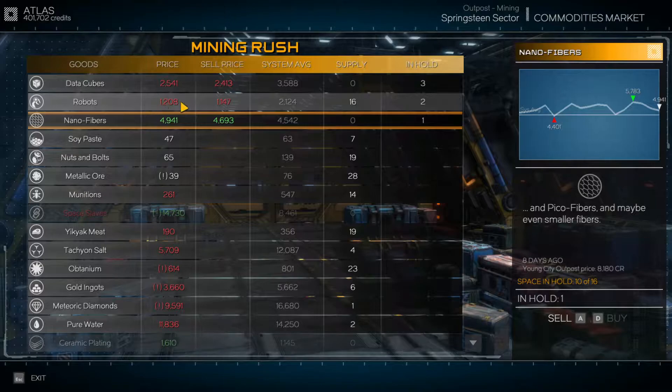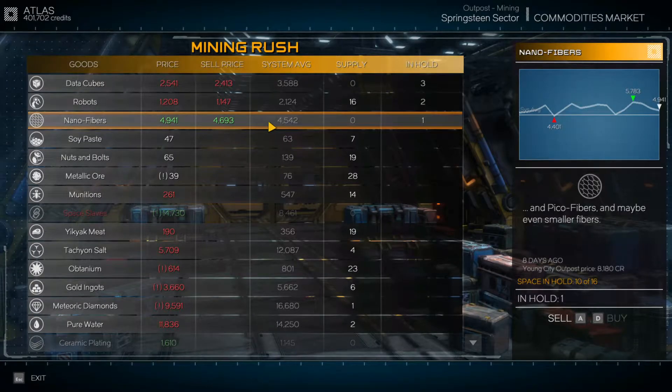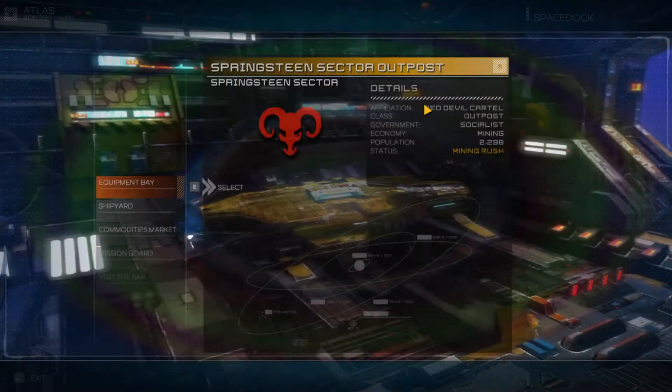It just depends on what station you go to to sell things, because nanofibers is a good sell — but we only have one. The mission we just completed did require 10 spots of the cargo hold, so that's why we don't have a bunch of extra spots open right now.